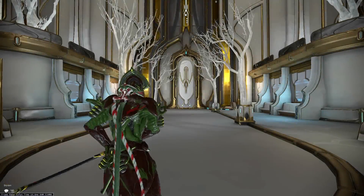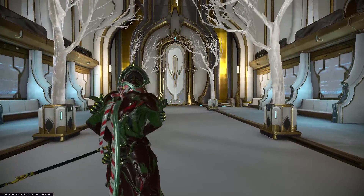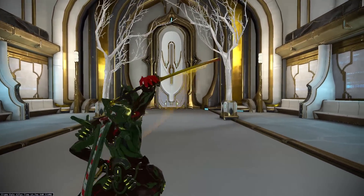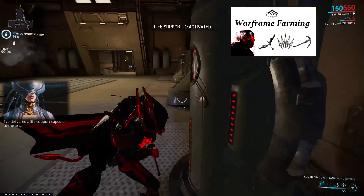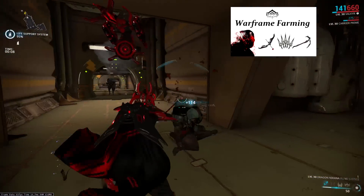Finally we have the charge attack, and with this stance it's slightly different because if you just hold down the attack button you will start the Destined Path combo instead. So you have to do two separate attacks and then hold down the attack button to perform a charge attack. This stance drops from the Stalker — I already made a full farming guide about the Stalker, so I'll put an annotation on the screen you can click to go to that video.